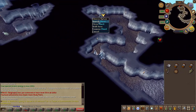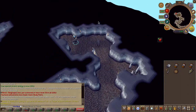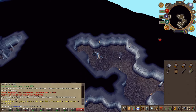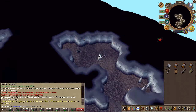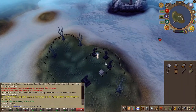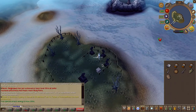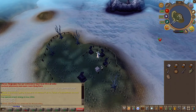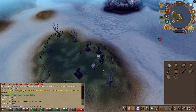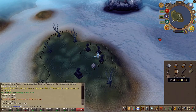Then head to the northwest side and open the door. Climb up the ladder and search the chest to obtain a key. Then climb up the ladder again. Right click and dig the three tombstones, and you will receive the said body parts.